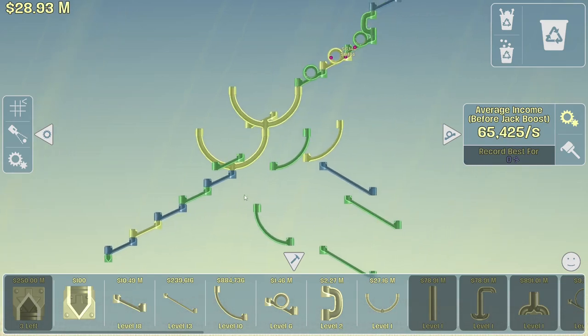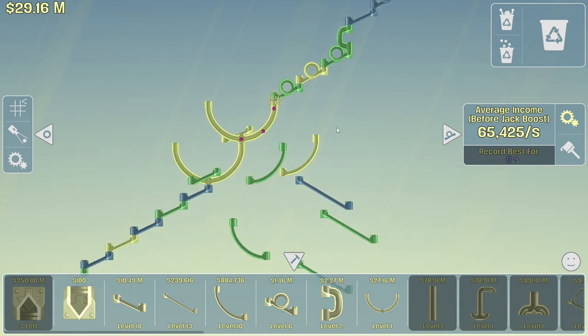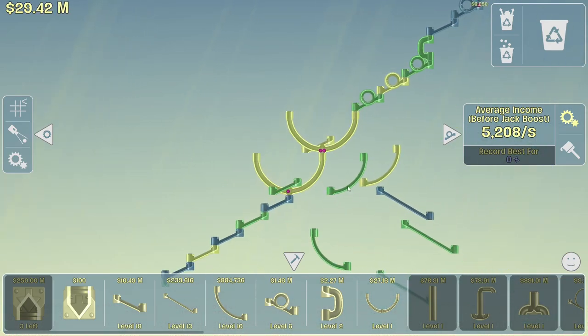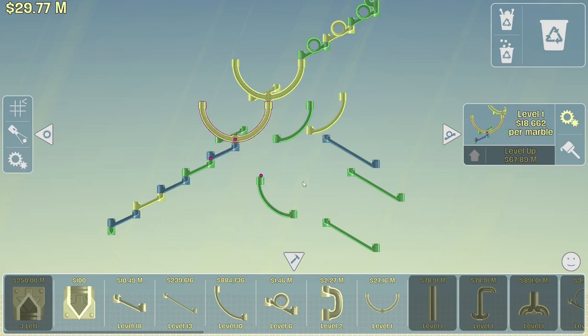We now have $20 million. We could level up these — we definitely have the most of those, but it only gives us a few extra hundred. Still 67 million — that's too far away. Once again we are level locked, money locked. We need a lot more money now. How do we do that? We're basically out of room for tracks unless we get 78 million — and even then that only gives us space for one more track, unless we get a bunch of those to go all the way back up. These are so expensive — like E to the 24? Oh my gosh. We basically need to become a trillionaire real quick.